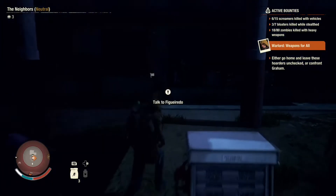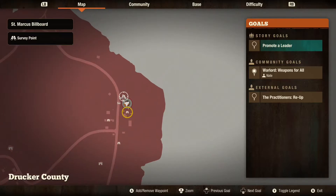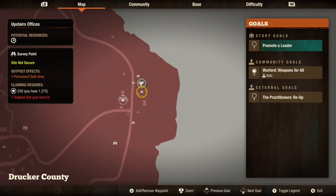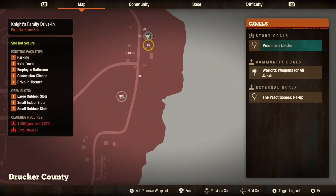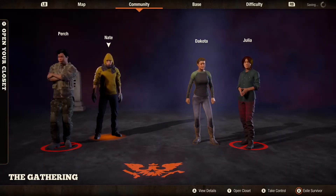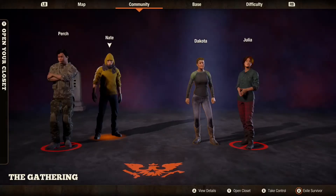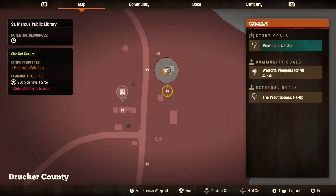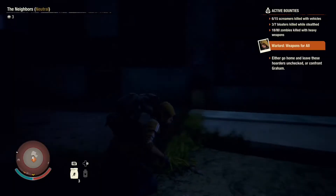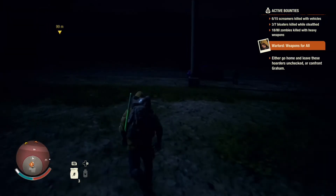We're going to wait and survey the area real quick. We have our car here. Might go to the survey point and see if we can loot some stuff. We have four people. We probably should set up an outpost out here if there's any food. Let's go to the library real quick and see if there's anything in there.